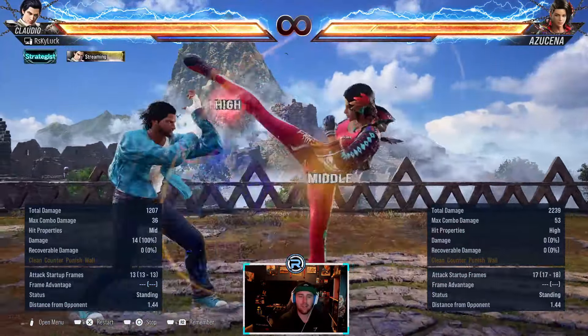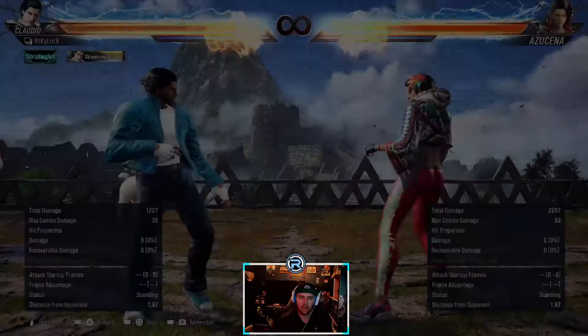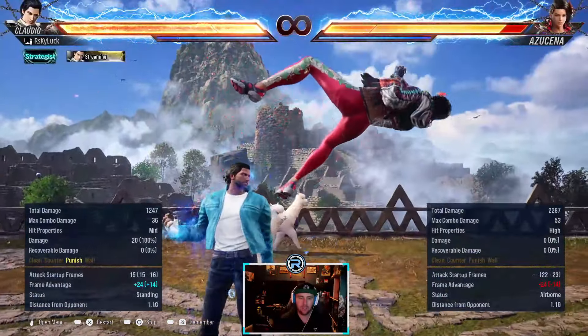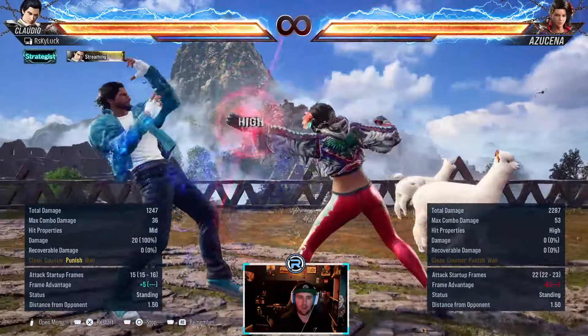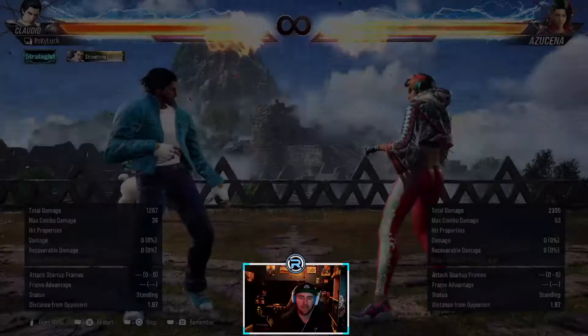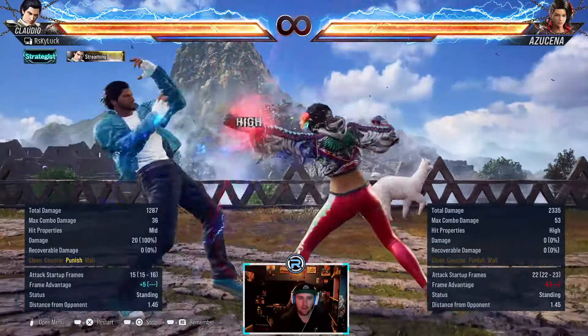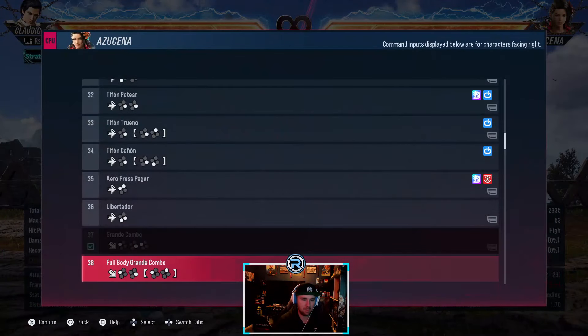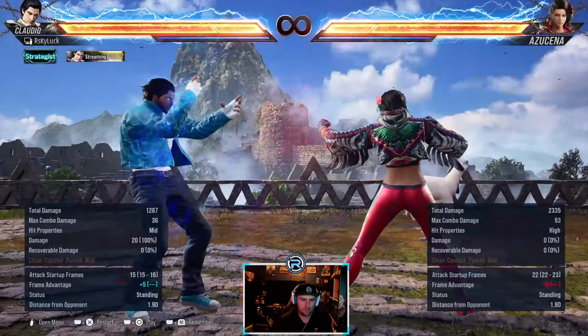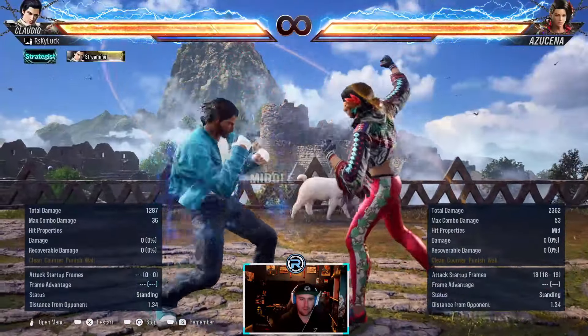The second hit on this jails the last hit - but the last hit is a counter hit launcher, so if you try and press there you're going to get counter hit launched. It is a high, you can duck it. You need to be really aware of this string because this is what everyone's abusing in ranked at the moment. It looks like you can press but you cannot - the second hit jails. She has two mixups from this. The first one is a mid and it's only minus ten.